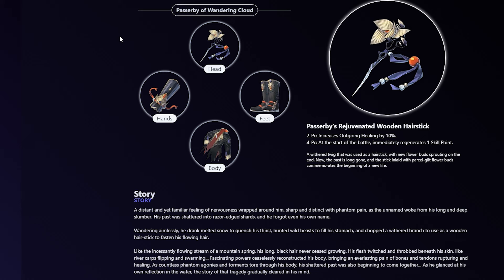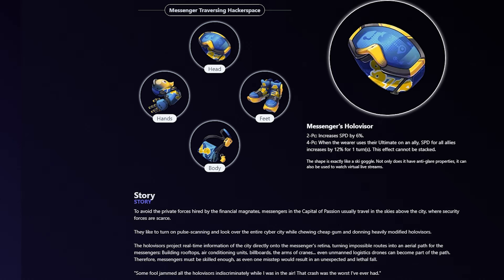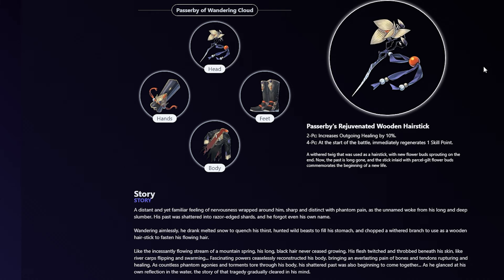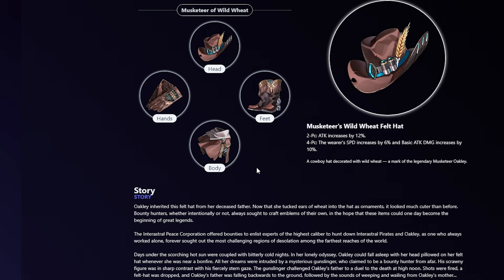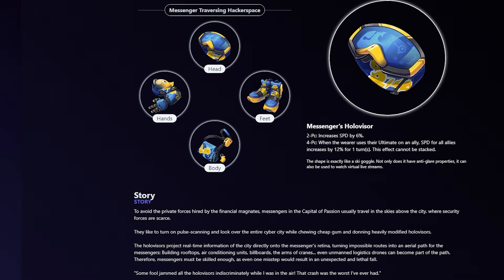Moving on to the best relics — the best option for Luolcha is running two-piece Passerby set and two-piece Hacker Space. The four-piece on the healing set is pretty bad, so don't bother. The two-piece Passerby increases outgoing healing by 10%, and the two-piece Hacker Space increases speed by 6%. You can't use a four-piece Hacker Space because you're not using the ultimate on an ally — his ult is an attack, so the four-piece is useless. Four-piece Musketeer is a close second: two-piece gives 12% attack, and four-piece increases speed by 6% and basic attack damage by 10%. Since Luolcha uses basic attack a lot, the attack scaling helps healing. Overall though, I'd recommend the two-piece combination.